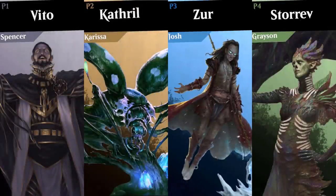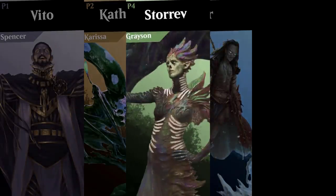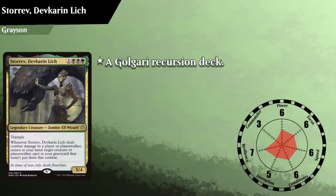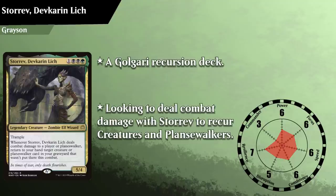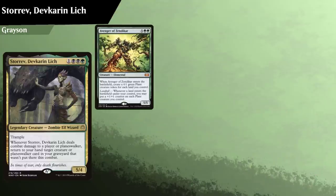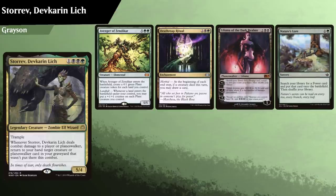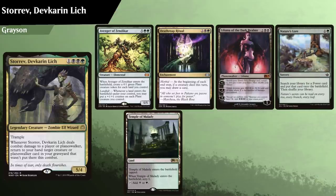Last but certainly not least, we have Grayson, playing Starev, Devkar, and Lich. Starev is a Golgari recursion deck, which is looking to deal combat damage with Starev to return Grayson's spent creatures and planeswalkers to hand. Grayson kept Evendro's Endakar, Death Reap Ritual, Liliana of the Dark Realms, Nature's Lore, Temple of Malady, and a pair of swamps.